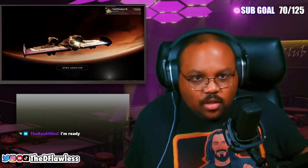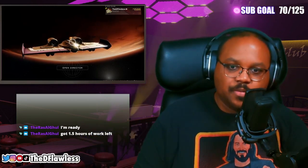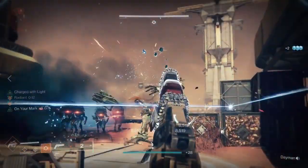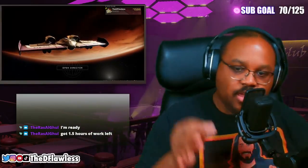Let's talk about the dungeon real quick before we end stream. So obviously there's the aesthetic of the dungeon — you go in, you're on Mars and it's Vex everywhere. They're shooting, they're zapping, there's these void-shielded minotaurs. You shoot those guys and they drop a little arc pool that gives you the Arctrician buff — that's the key to this whole dungeon.